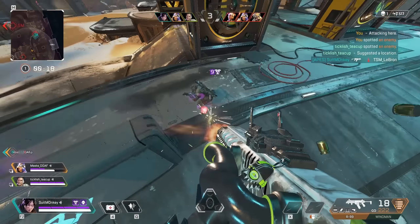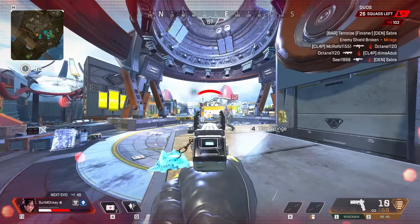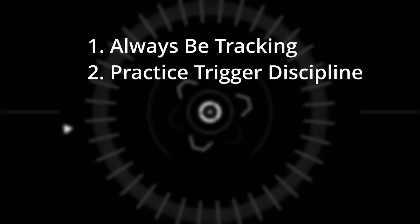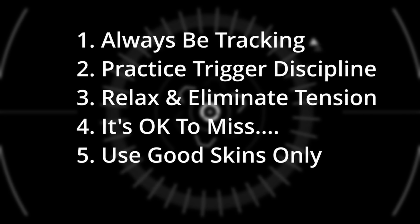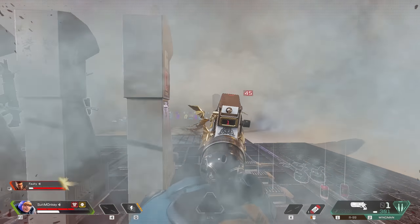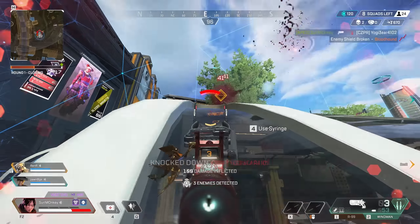Your aim won't change overnight, but these tips along with staying relaxed and not fighting yourself for control between each shot will allow you to start using the Wingman much more effectively. You will have to run the Wingman more often - meaning you will die, and you will die a lot - but that's the only way you'll ever improve. In summary: adopt an always-be-tracking mindset and follow your target through every shot. Take your time and practice trigger discipline rather than dumping your mag. Make a habit of relaxing when shooting to eliminate unnecessary tension. Remember it's normal to miss shots. Use a skin that doesn't block your vision. Hipfiring is an option in close range. Don't worry about flicking or speed - just focus on tracking your target. Over time your adjustments will become quicker, more accurate, and you'll shoot faster while remaining precise. That really is the secret: every gun, regardless of fire rate, is still a tracking weapon.